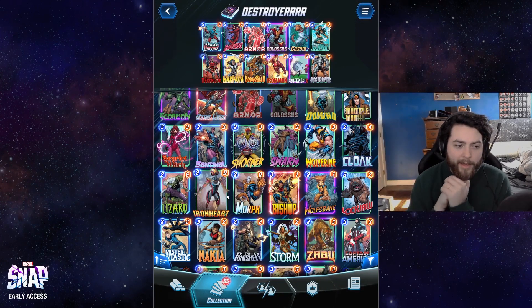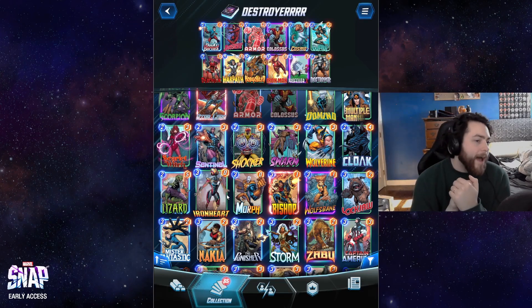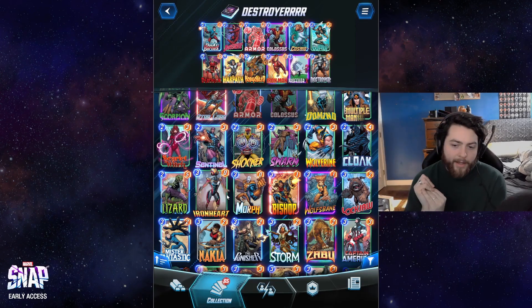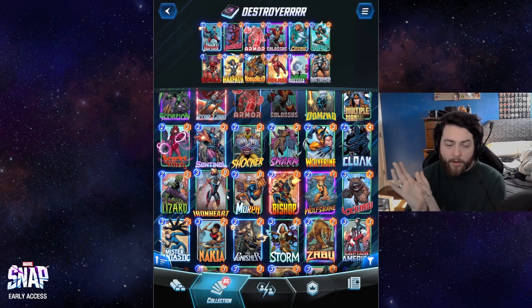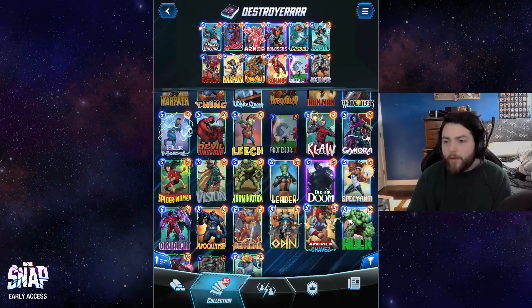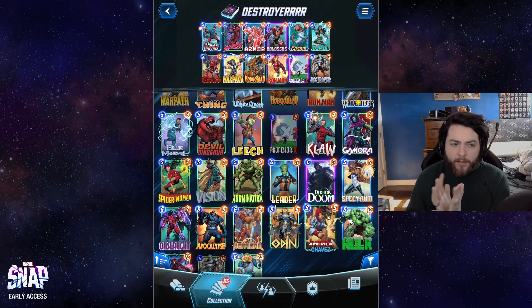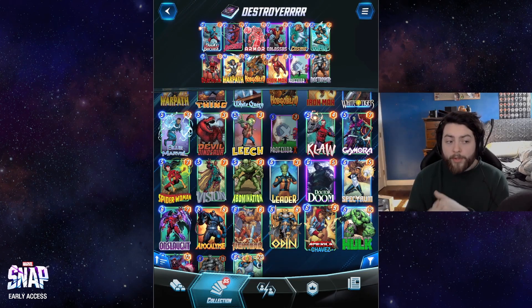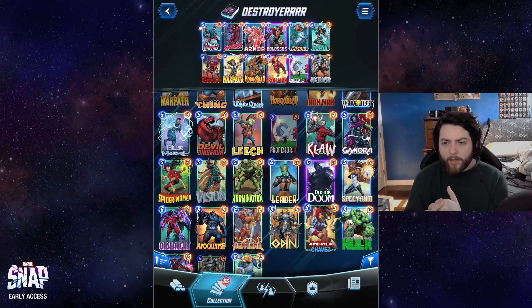Ironheart actually surprisingly isn't that bad. Some games I'm really happy to have Ironheart — if you're going for the Iron Man package or the Professor X package of locking down a game, Ironheart can sneak out games in a weird way you might not expect, because Ironheart is 6 power for 3 mana. Her body doesn't matter, so you can just have her blow up to Warpath or Destroyer, and then you're buffing a tile you're trying to win. And finally, if you want a top-end option and you're missing some pool 3 cards, Gamora is a good choice — 5 mana for 12 stats, if you're guaranteed to hit it off of Daredevil.